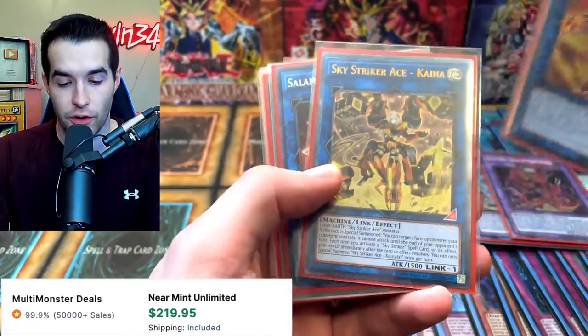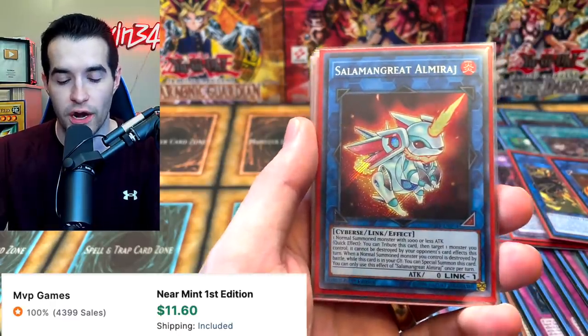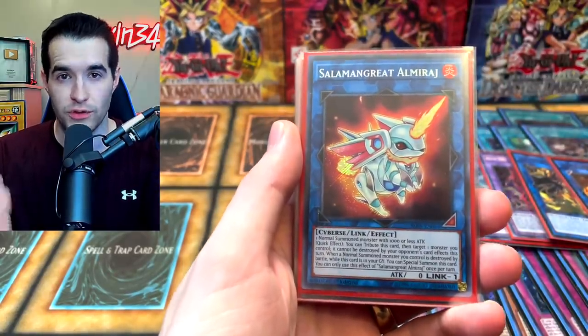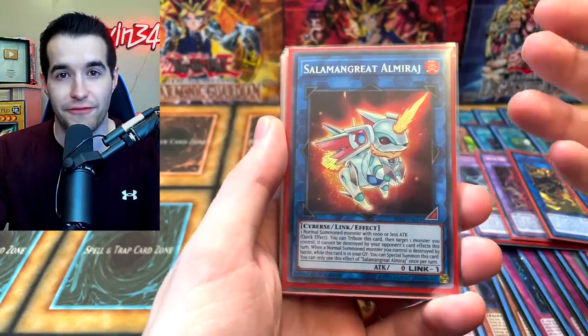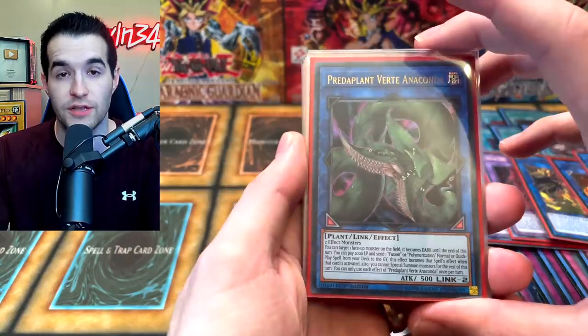We have the Sky Striker Kagari and the Kena — those are both Link 1 options we can use with our Sky Striker package. We got the Salamangreat Almirage. There's also supposed to be one other Link 1 here, which is the Secure Gardener — it gives you a Fire and a Light right away. All you have to do is summon Alistair, make the Almirage, then make the Secure Gardener. That puts attributes in the Graveyard right away, so you can just activate your Invocation and make either Mechaba or Purgatrio. That's what the Almirage is for.